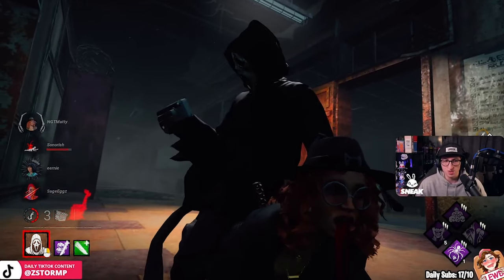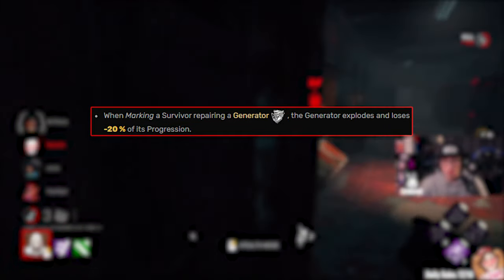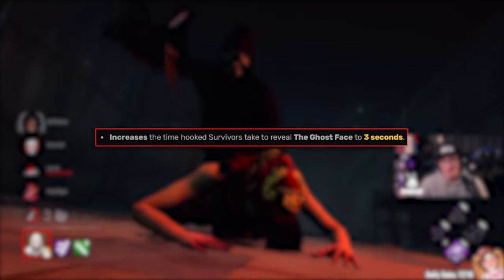The build is Surge, Dead Devotion, X-Plaything and Eruption. The add-ons we're running: Drive and License — when marking a survivor repairing a generator, the generator explodes and loses minus 20% of its progression. The affected generator becomes a bolt for 15 seconds. Hooking multiple survivors on the same generator will only apply the penalty once. The other add-on is Knife Belt Clip, which reduces the terror radius of Ghostface by minus 8m when crouched.